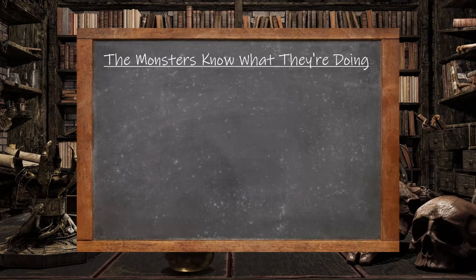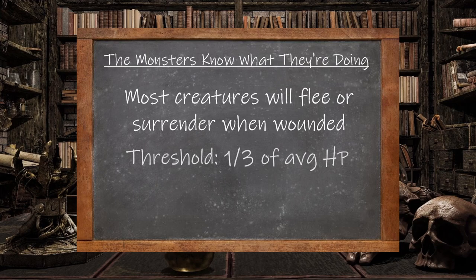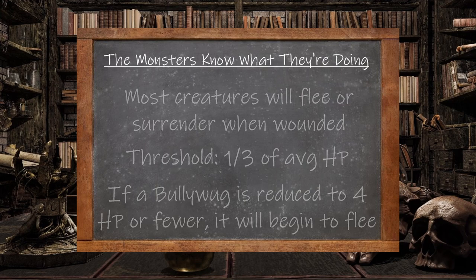The first of Amon's assumptions is that most creatures want to survive, and if seriously wounded, will try to flee combat. Exceptions are fanatics or intelligent beings who believe they'll be hunted down if they do flee. Seriously wounded can be subjective, but we can assume that threshold to be roughly one third of a creature's health. With an average of eleven hit points, one third rounded up would be four hit points — so if a Bullywug is reduced to four hit points or fewer, it will begin to flee combat.